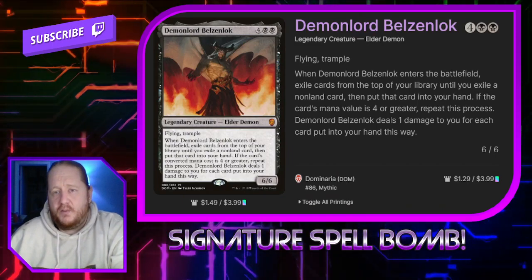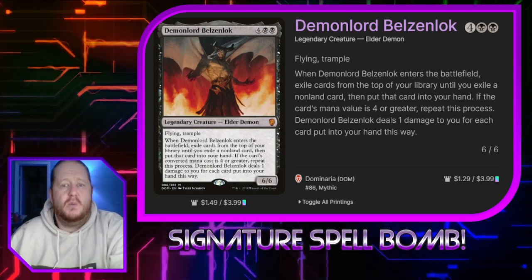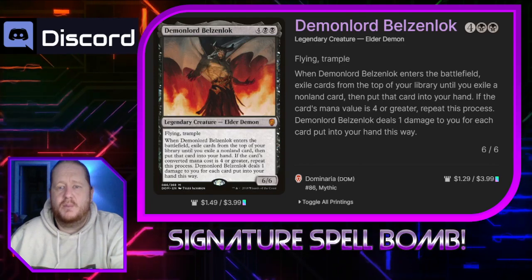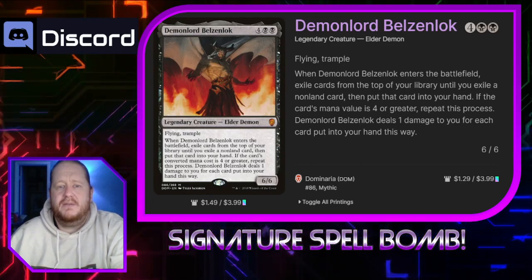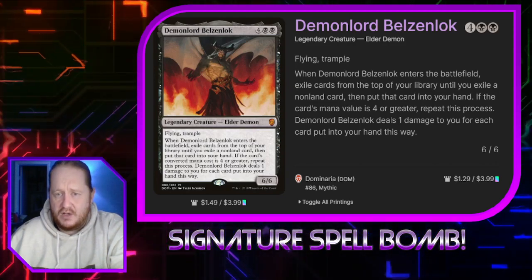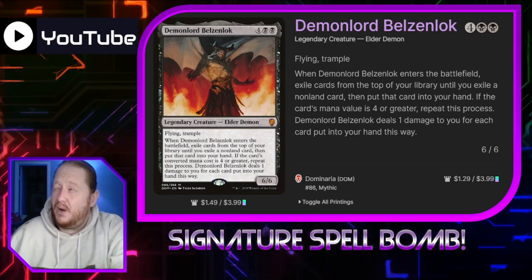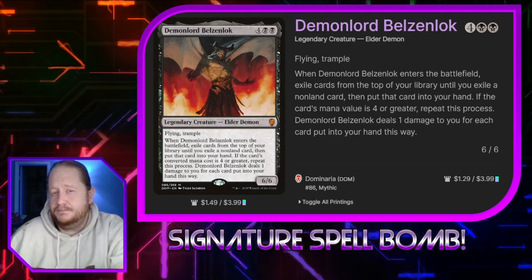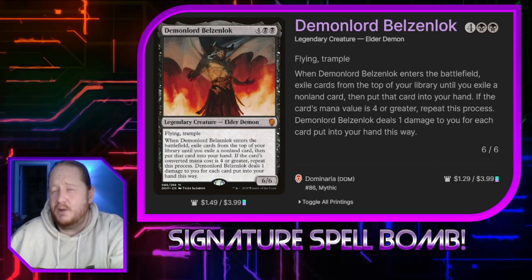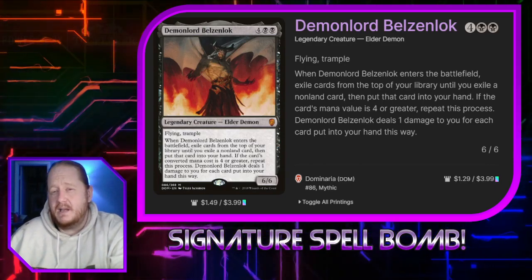Demon Lord Belzenlock for 4 and 2 black is a 6/6 Flying Trampling Elder Demon. When it enters the battlefield, we exile cards from the top of our library until we exile a non-land card and put that card into our hand. If the mana value was 4 or greater, we repeat that process. Demon Lord Belzenlock deals 1 damage to us for each card put into our hand this way. So this can maybe draw us a bunch of cards depending on what we hit. Since Oathbreaker is a little bit of a slower format, I'm not running a lot of 4 or greater mana cost cards.